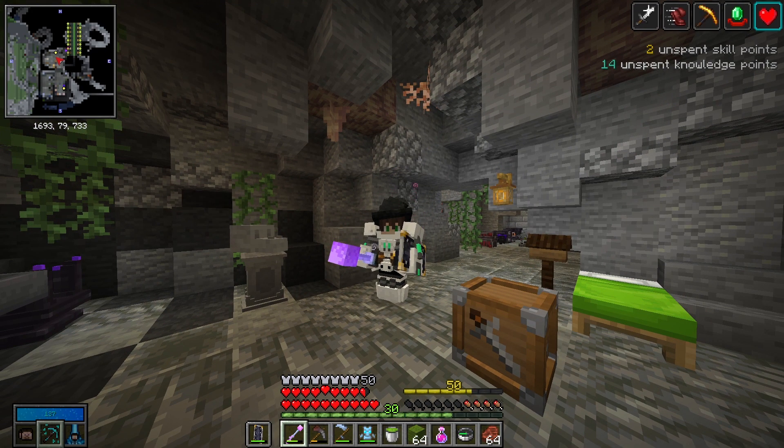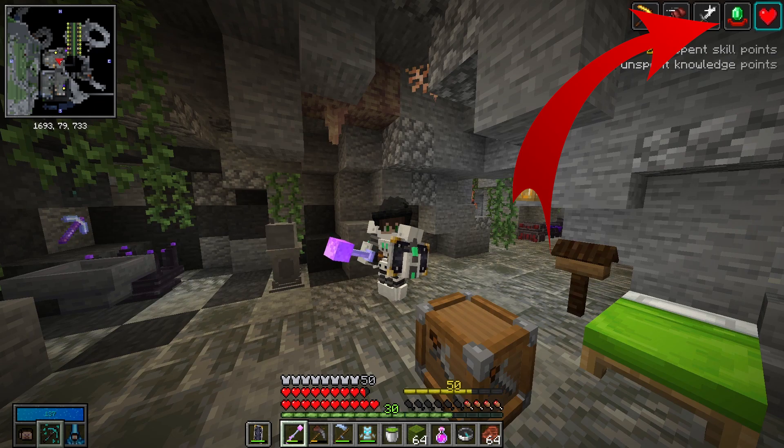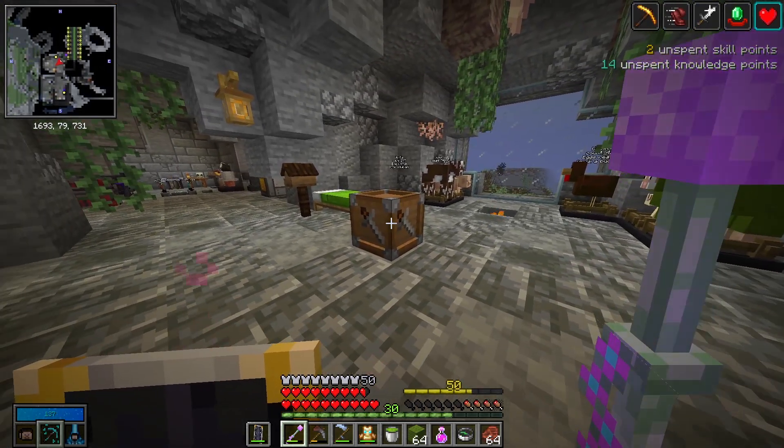I finally completed a vault, and it was the vault that required the Totem of Undying. As you can see in the top right corner, I have a Hero of the Village buff, which I got for completing the raid. And I beat the guardians — I hunted them all and got the crate. Let's see what I get.